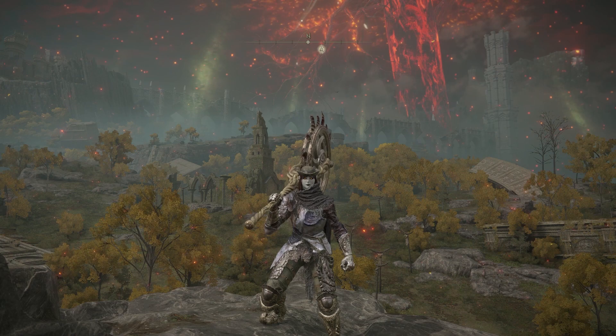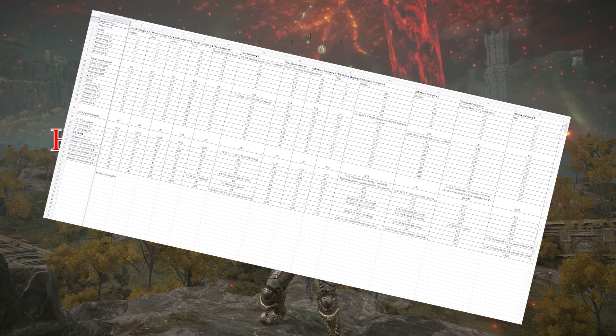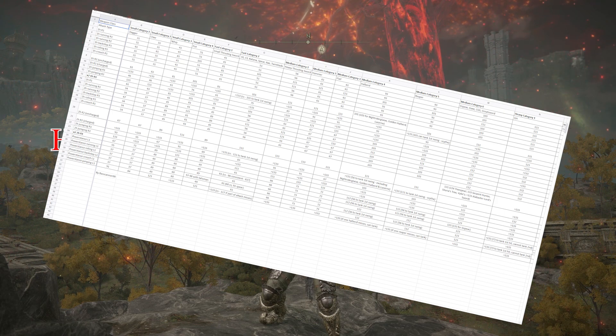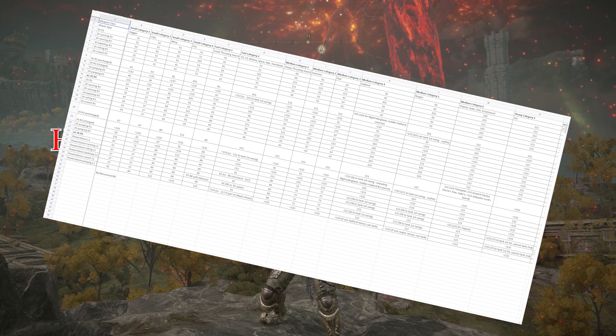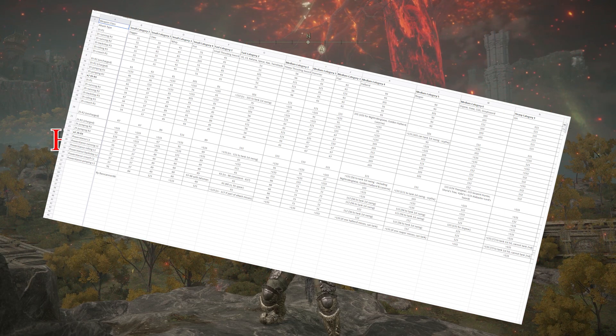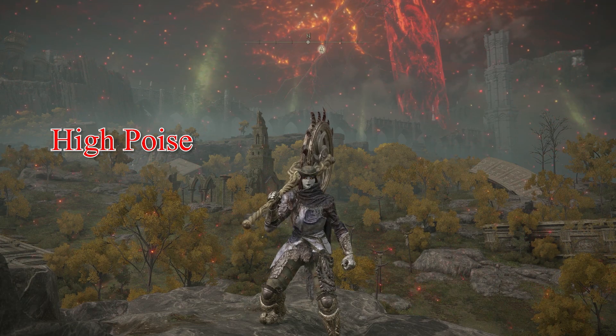Moving on from there, my preferred method for invasions is high-end poise armor sets. Now here's a cheat sheet I found online — the link will be in the description. This tells you all the weapon poise breakpoints. And if you can't read or don't want to read, I got you, don't worry.